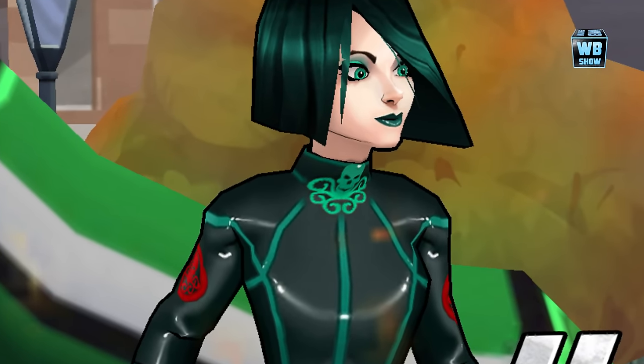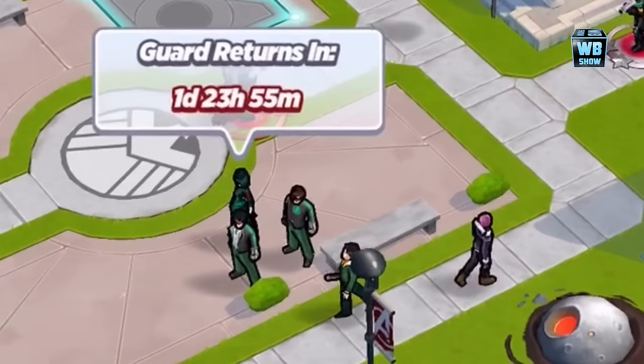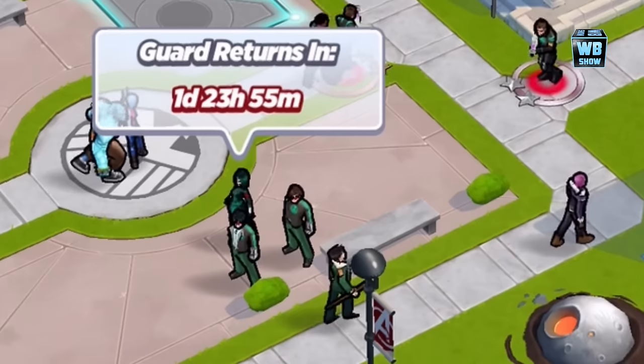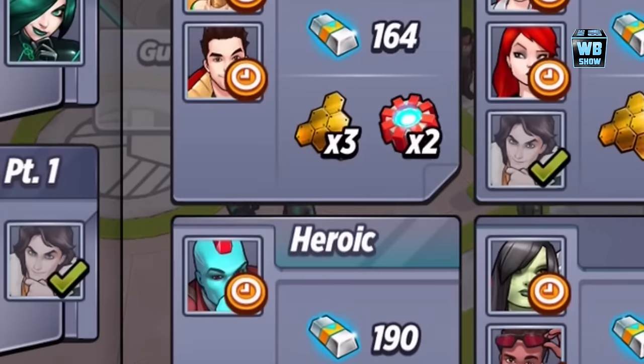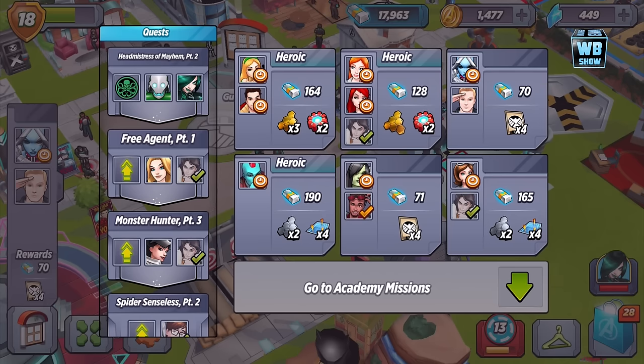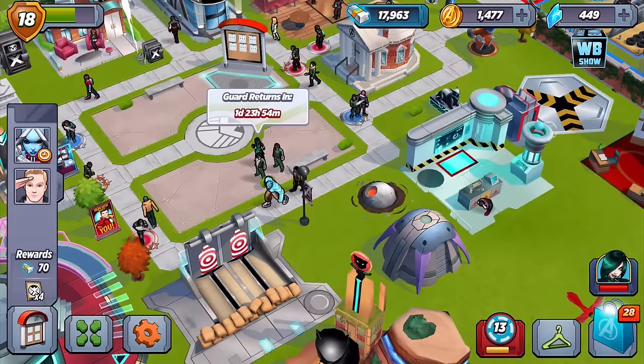Here's the screenshot. Let's go back into the game. As you can see, there's Madame Hydra in the middle — it says 'guard returns in one day 24 hours.' We beat one of them, but I wanted to do a video right now because I wanted to go over why she isn't showing up for some of your games.